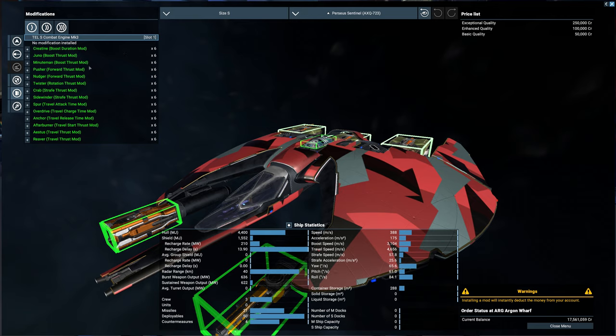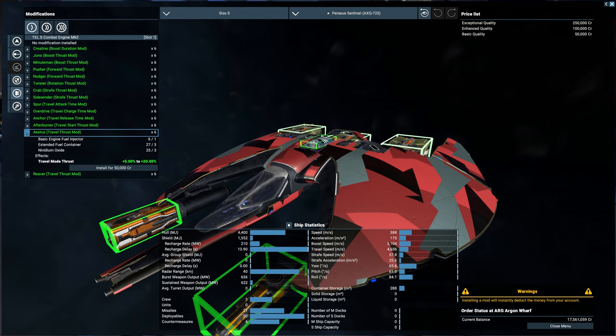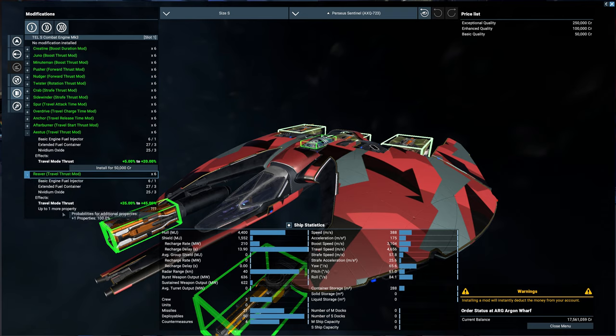We got a lot of options here. You can upgrade the boost duration mod, thrust, strafing, rotation, travel — all sorts of things. We've got the Astus travel thrust mod and the Reaver thrust mod, and they both do travel. This will increase travel mode thrust 35 to 40, and you can also change the charge time. It'll cost us a basic fuel injector, extended fuel container, and niobium oxide — we have a bunch of those. There's a possibility of getting another property on this as well.